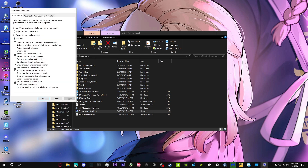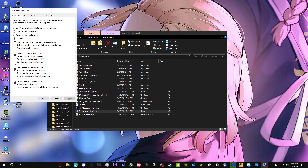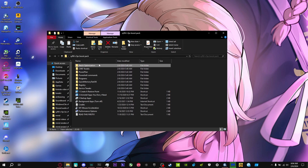For visual performance settings, click Custom and enable only: Smooth edges, Show thumbnails, and Show shadows under mouse pointer. Most of the other enabled settings are taking up performance. You want the most performance you can get out of your computer, so I recommend just having these three checked.